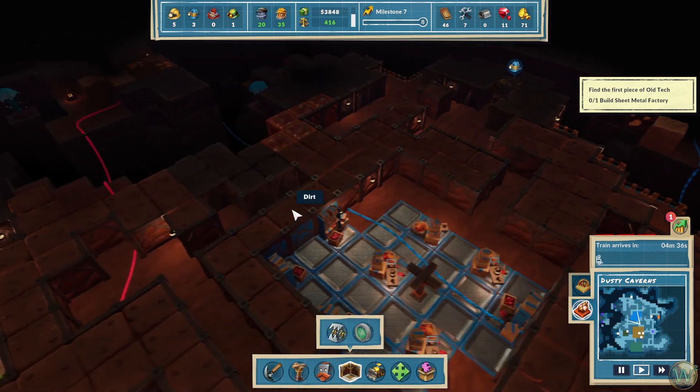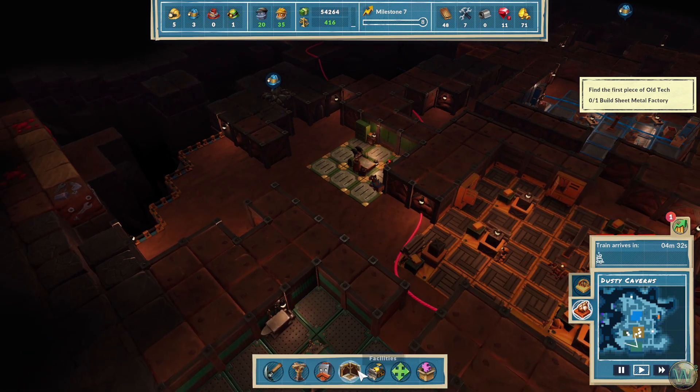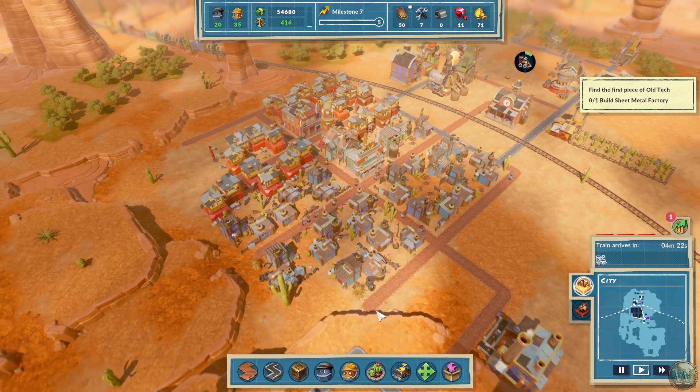It only works on that, so somebody's got to mine this and it's got to be a prospector — at least for right now. Although I did just notice this thing here: surveillance facility, and the dirty water extractor. That's what the dirty water is for here. Alright, let's go back upstairs and build a sheet metal factory.